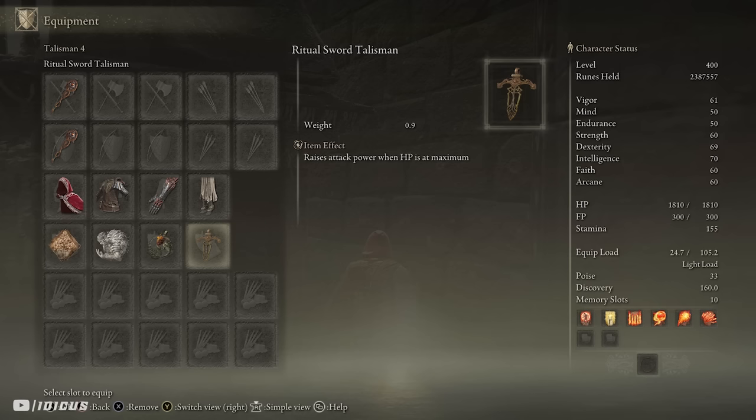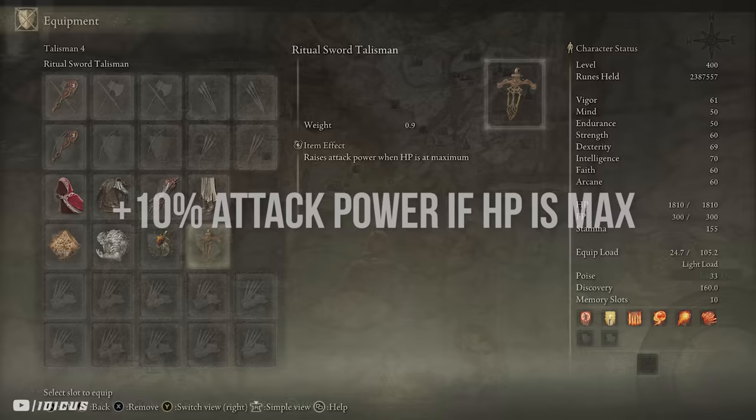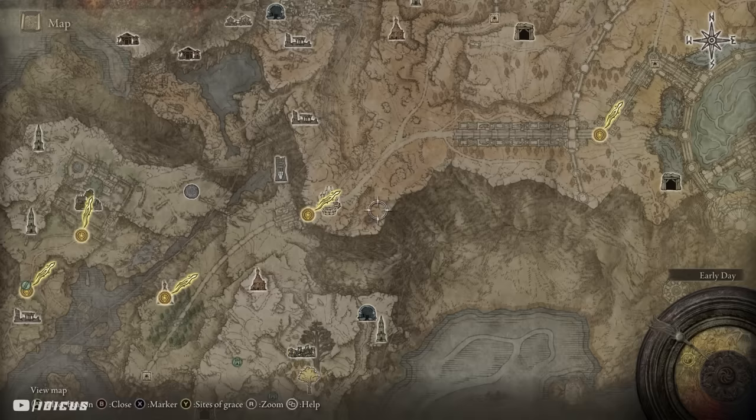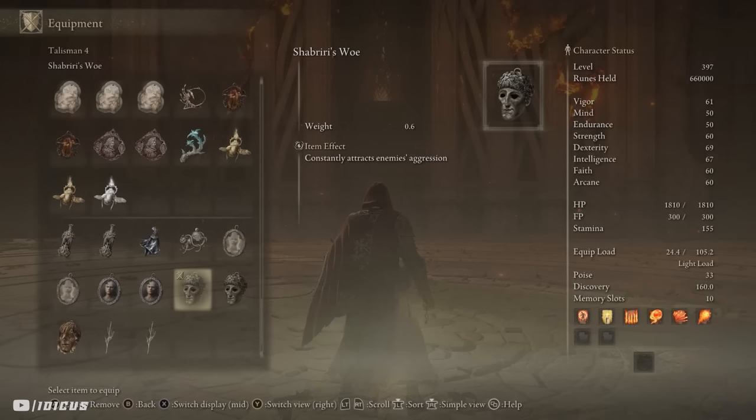Another favourite of mine that I put in most of my builds is the Ritual Sword Talisman, which raises all attack power by an additional 10% when you have full HP. This is found in the Lux Ruins — just kill the boss in there and loot the chest. An honorable mention is of course Shaburi's Woe. I feel like I ramble on about this one in most of my build videos — you just want to equip it when using a Mimic Tear and take it off once you summon it.